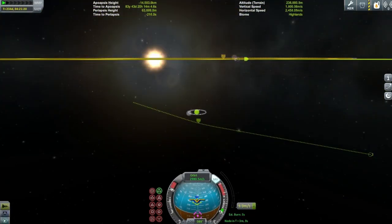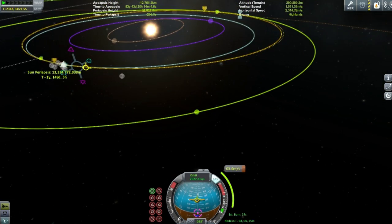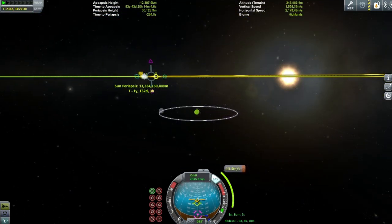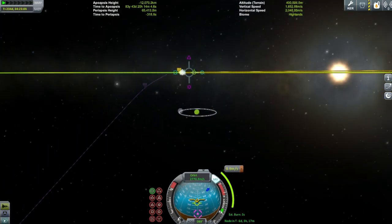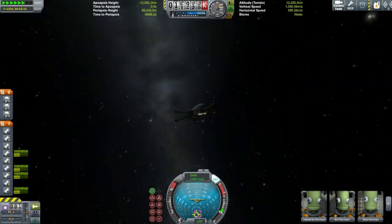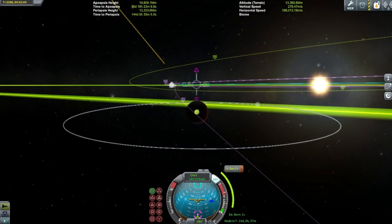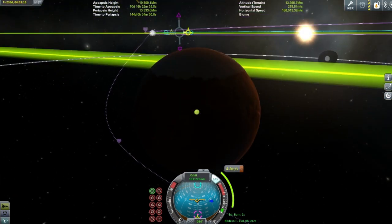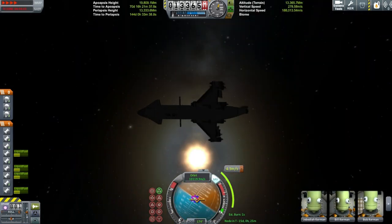Here we are circularizing — I actually made a bit of an error here. On a long interplanetary burn with nuclear engines you'd normally burn over the course of two orbits. Say you have an eight-minute burn: you burn for four minutes at the maneuver node, orbit around again, then do the next four minutes. It's more efficient because you're burning at periapsis, which is the single most efficient place to burn.